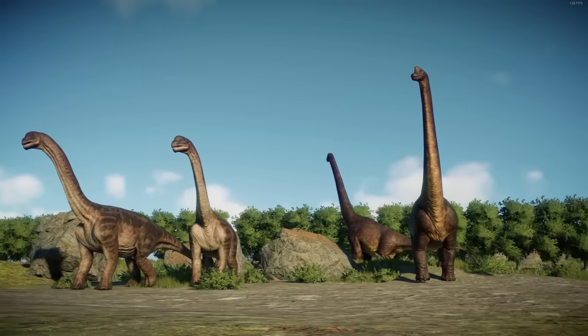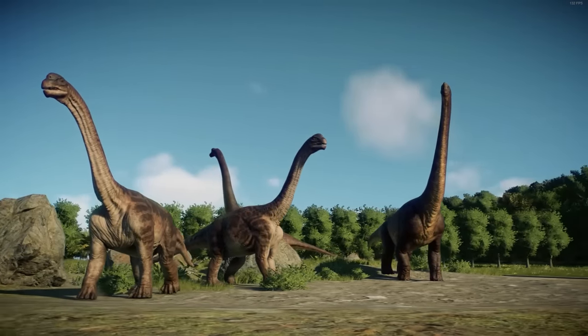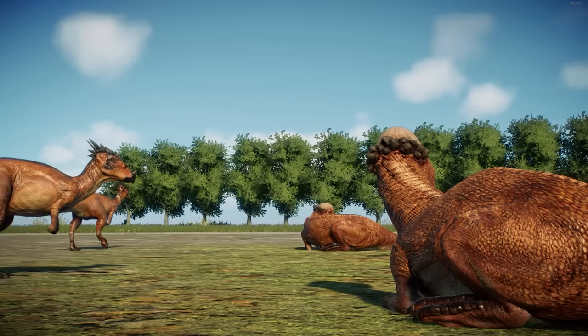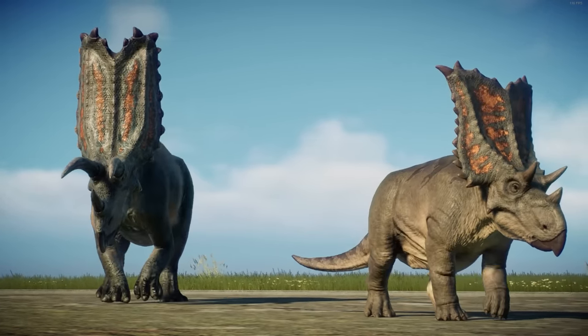I think that triggers the brain more to remember that these are all different species. But if you pair two species together in a habitat as parents and juveniles, the brain sort of wants to group them together anyway, and it sort of helps with the illusion.